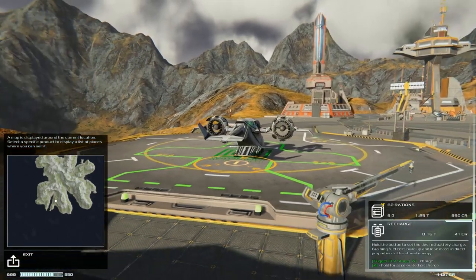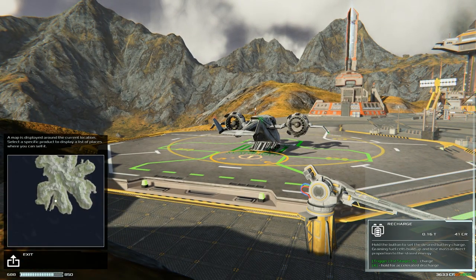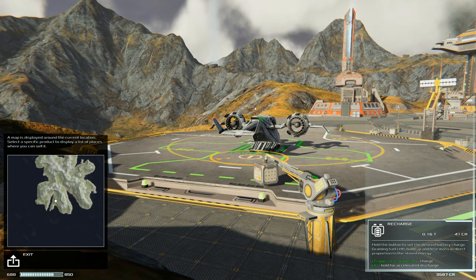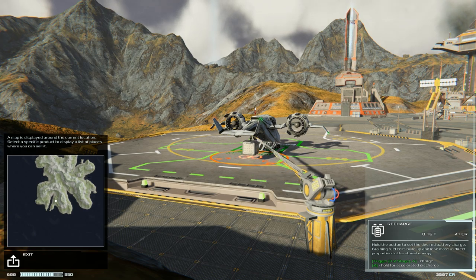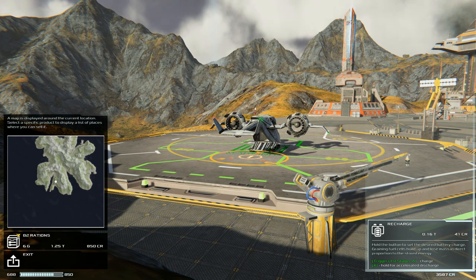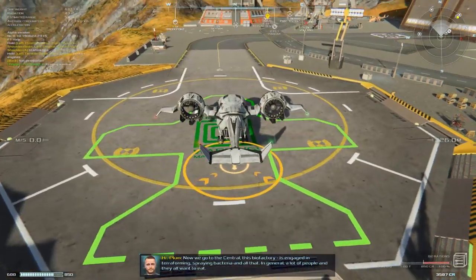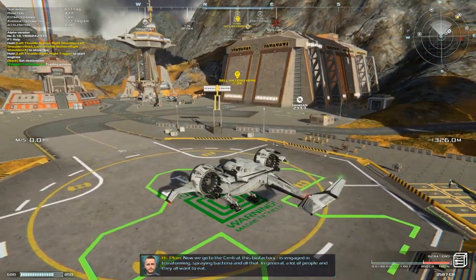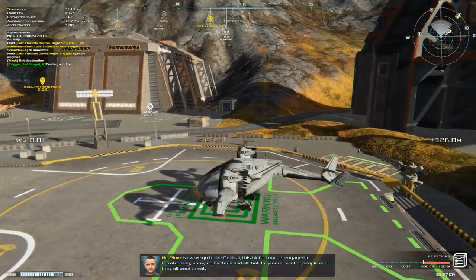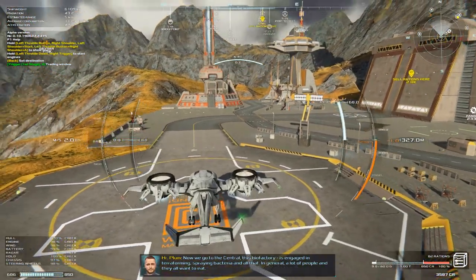We'll start off by doing a job here. We've been given a mission — we've got to pick up some rations and deliver them to a nearby base. Pretty straightforward, not a huge amount of travel. I think we've only got a couple of kilometers to go. All the cargo, as you can see, is a physical object that has to go inside your ship, and it's 2.8 kilometers to our destination. The VTOL we're flying doesn't have a particularly long range or a particularly large lift capacity.